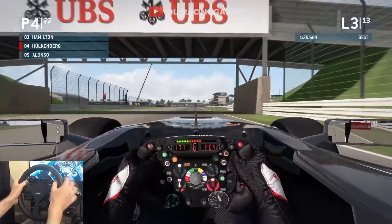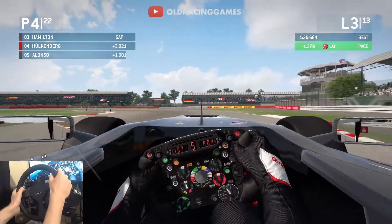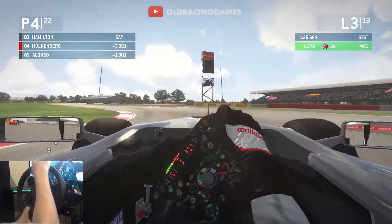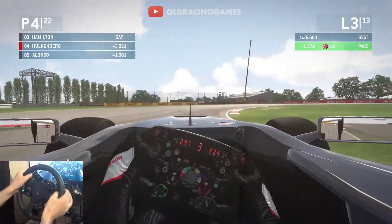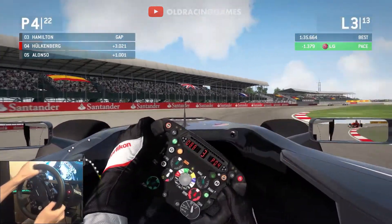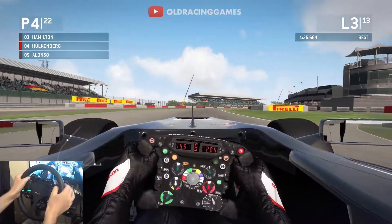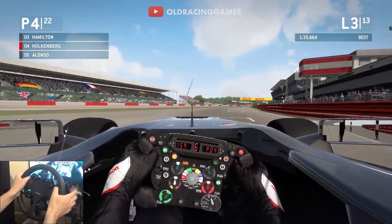As we come through to the end of the straight, let's just check our sector times. We're 1.3 up on the previous fastest lap — a green sector there. Starting to settle into the race fairly nicely. Let's quickly talk about the physics of this game.